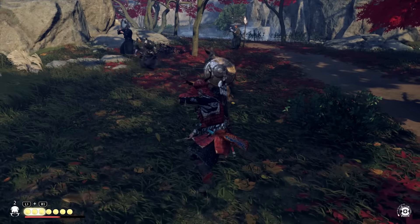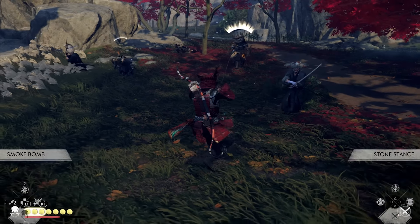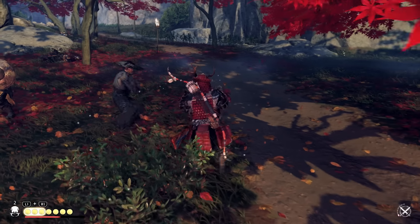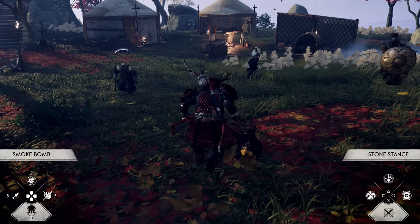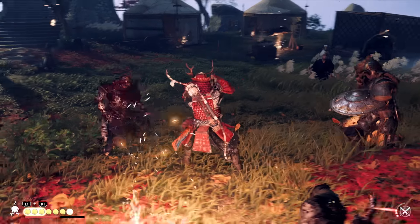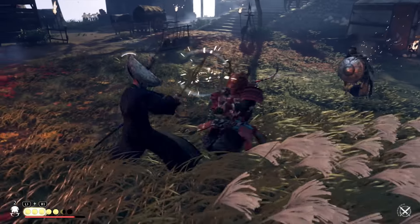The next tip is to use quick menu actions to slow down time and better adapt to incoming attacks. Bringing up the quick menu slows down time, which makes it almost like cheating against incoming attacks. I suggest using R2 since it brings up the stance quick menu, so you can also quickly switch stances while seeing the enemies in slow motion.